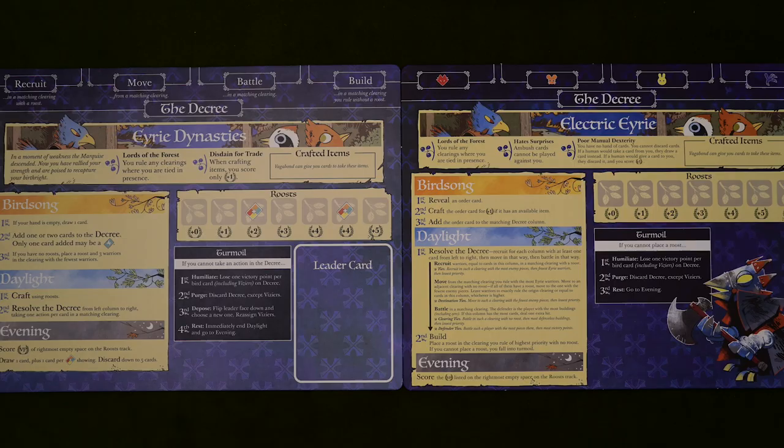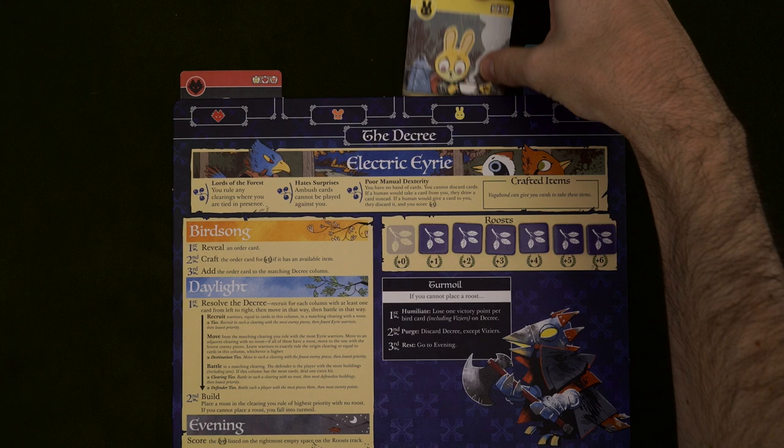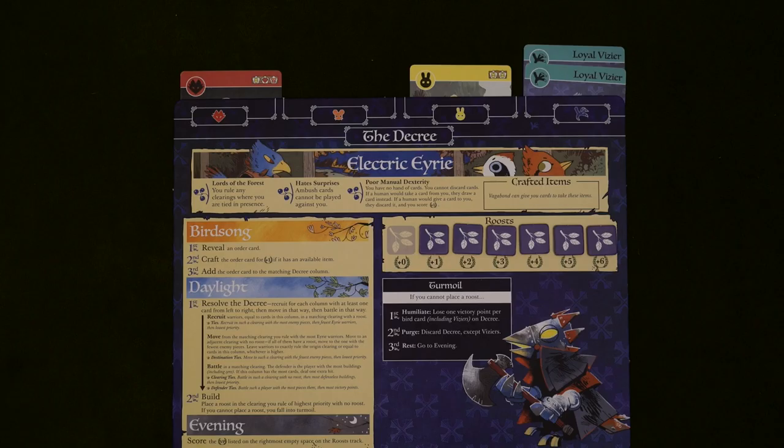Now let's move on to the birds' clockwork faction, the Electric Eerie. Their basic concept is the same as the regular birds, but they don't have leaders and the order spaces are based on suits instead of actions. They'll draw an order card and add it to the decree, which they will then resolve — doing all their recruits, then moves, then battles. But unlike the normal Eerie, not every card in the decree will be used for every action. Once that's done, these electro birds will build a roost in the highest priority clearing they can manage, and lastly they'll score the same way the birds normally do. They can skip decree actions if they aren't possible, but if the birds can't place a roost, they'll go into turmoil, losing a point for each bird card in the decree, then discarding all cards except the zeers, and moving on to evening.